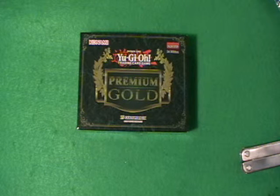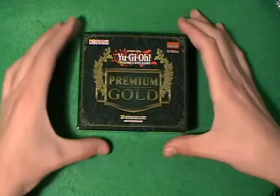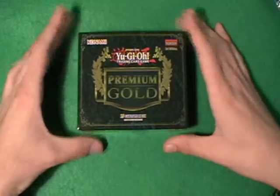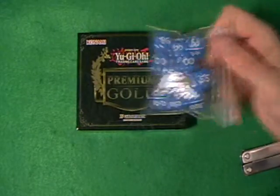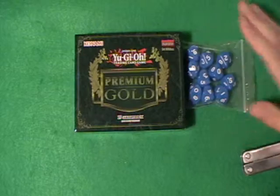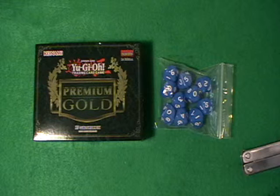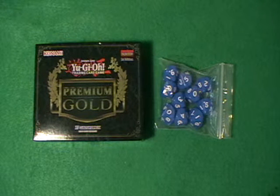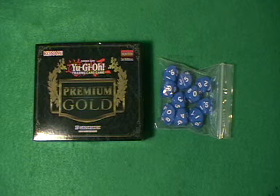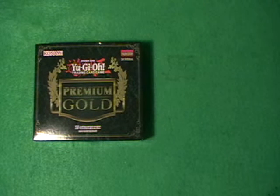Hello and welcome to another Zack Connish video. This time we're taking a little update. I've got a box of Yu-Gi-Oh Premium Gold here to open which I got in the post, and I've got some dice. The dice are because tomorrow we're planning on having the first film session of Sage Tea. We're just going to probably do updates midway through and then I'll put that up. And Premium Gold because Premium Gold, so I thought we'd do an unboxing for you here.